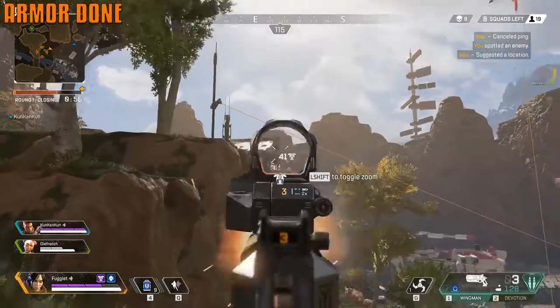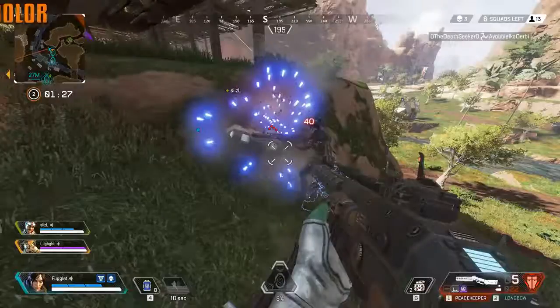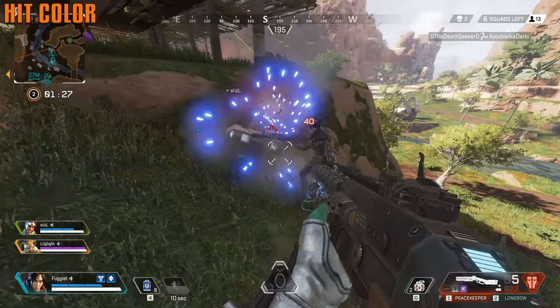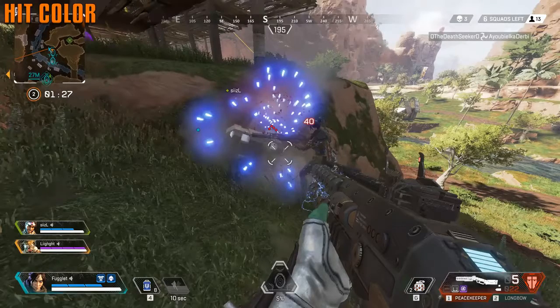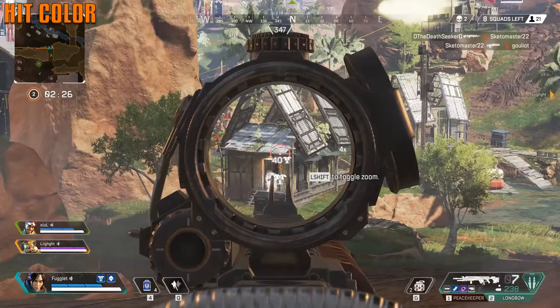You can hear when your armor is fully charged — listen for that sound. You can also tell roughly how much HP an enemy has when you hit them the first time by the color of the armor indicator: white, blue, purple, or yellow. If it's just plain red, that means they have no armor.